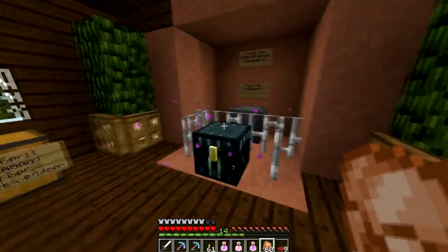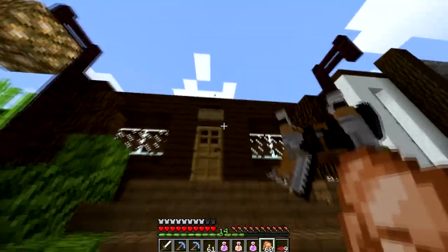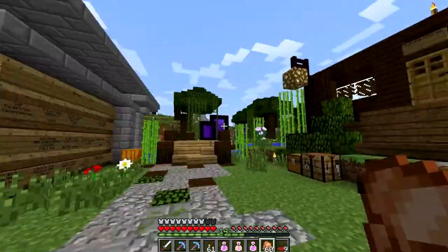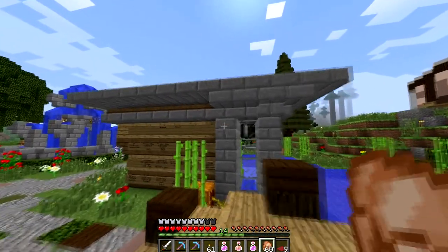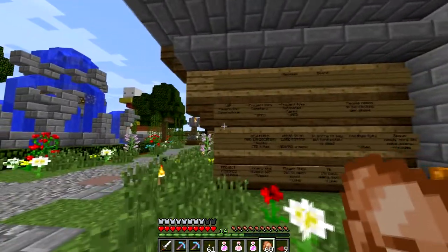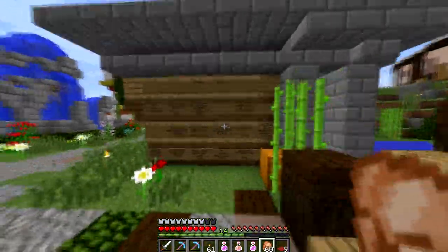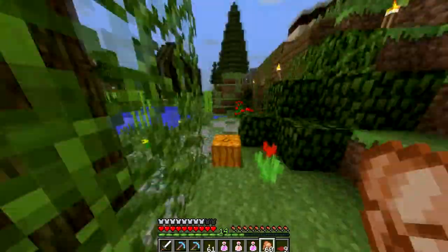This right here was a shop owned by somebody who's no longer on the server — it was a potion shop. The person who owned it just found that SMP wasn't for him, so unfortunately he had to go. We keep the building to commemorate his time here. This right here is our message board; I sort of built it with the feel of a train station, and it's turned out well for sharing build ideas.